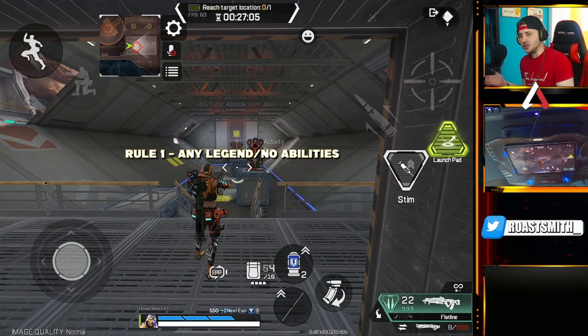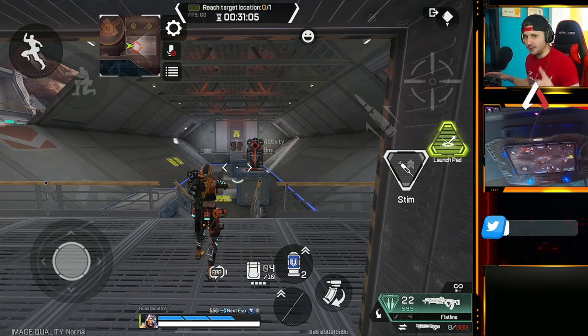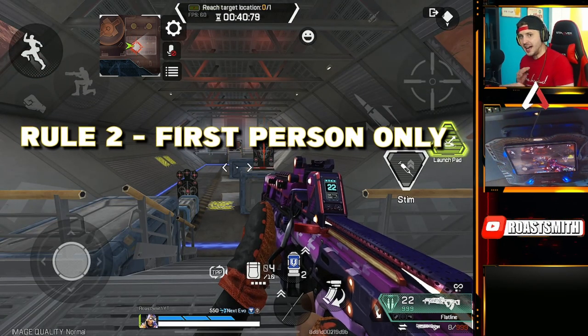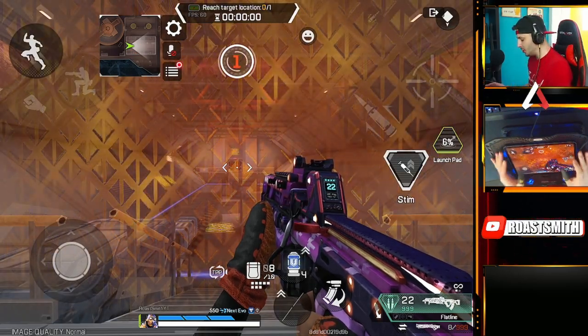Now let me show you exactly what you have to do. The first rule is the legend — you can be any legend you like, but you're not allowed to use any abilities whatsoever. That's rule number one. Rule number two is it has to be played in first person — no third person allowed.